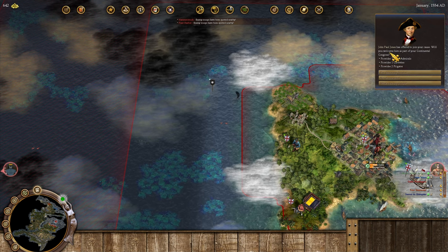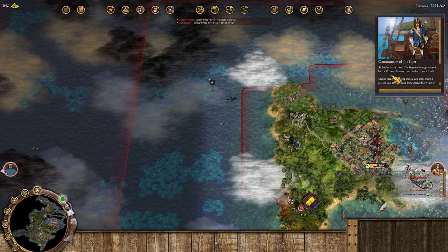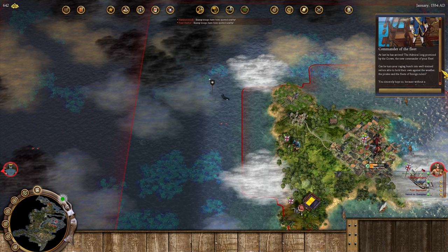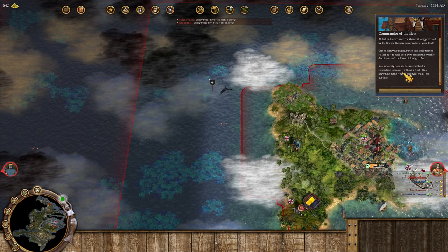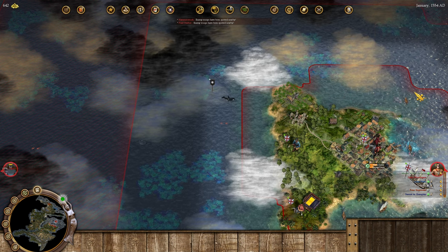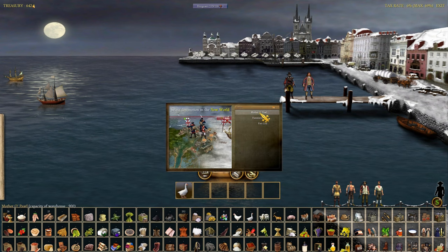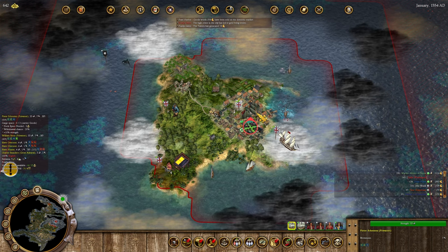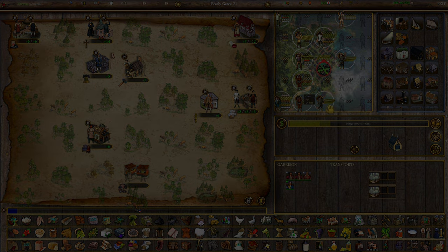Oh yes, I have the galleon waiting and we have John Paul Jones - we'll definitely take these great units. Oh my goodness, we have Commander of the Fleet at last! The admiral long promised by the crown, the new commander of your fleet. The able captain must be like a lieutenant unit basically. Let's send the galleon back over to Mother of Pearl. We've got crime in Pearly Gates so gold is getting stolen. We generate five plus thirty percent due to full storage - that'll get fixed eventually.